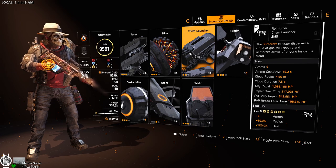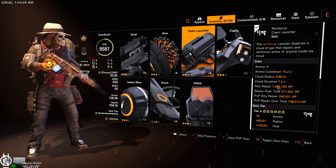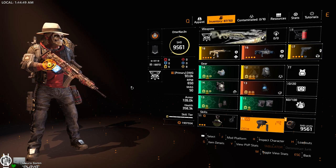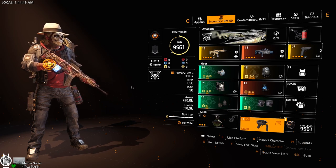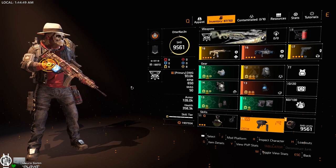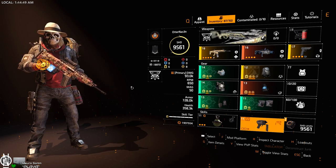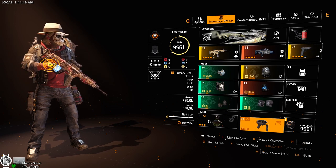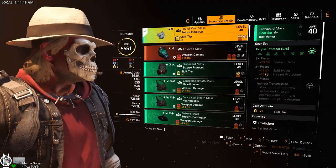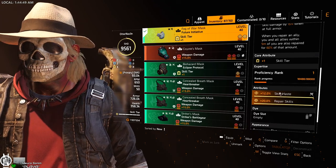When it comes to the chem launcher, what you really want to achieve is an ally repair of around one million — close to it. Don't go significantly higher or lower. The reason is that DPS players are basically at 800k armor, or around 900k with the expertise system maxed out, so you can heal them with one pop of the chem launcher charge. If you want to heal a tank, shoot the chem launcher directly on the tank and he'll stay in the cloud, which heals him fully. Repair mods on the chem launcher are basically a waste in my opinion.